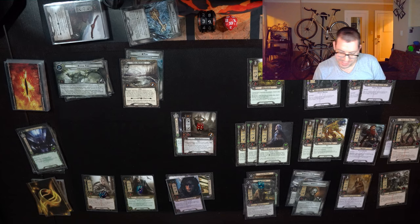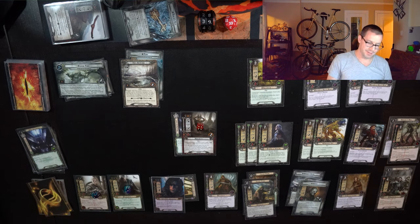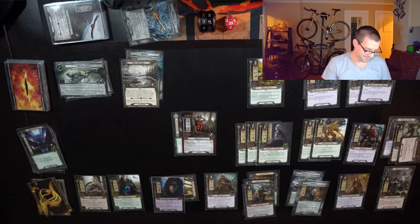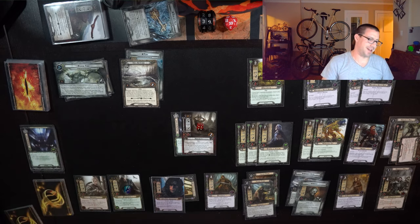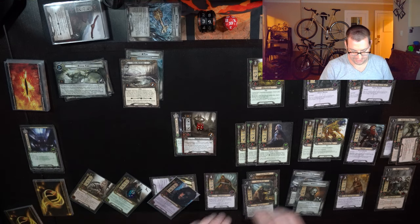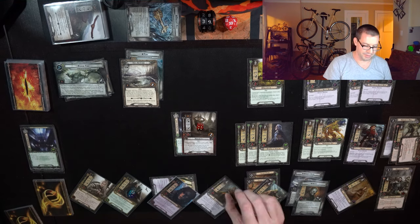Play a Faramir — running out of room, so we're just going to start expanding in this direction. One last Leadership resource to put a Hauberk of Mail on Darewine, which means I should be able to take pretty much any attack safely at this point. Two more Tactics resources for another Durn Dingle Warrior. I'm running out of stuff in my deck to put on the table. Questing for 22 willpower using Faramir, up against 3 in the staging area.